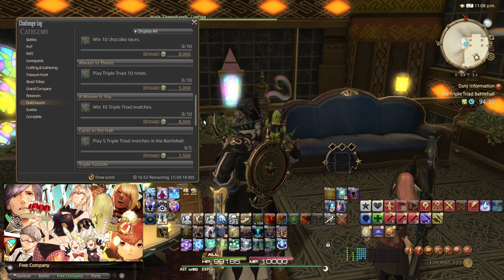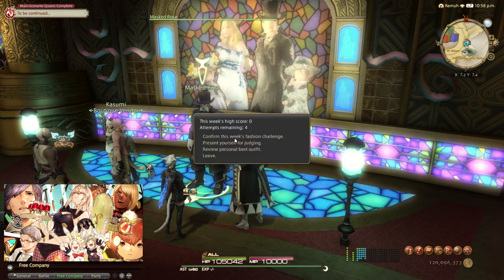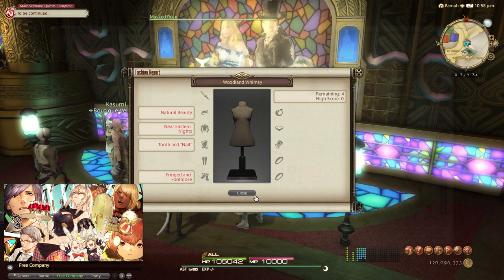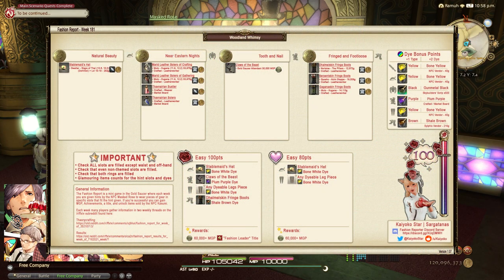Next is Fashion Report, which is a weekly event where you need to show up with certain gear that matches the theme being asked for that week. The theme resets every Tuesday at 4 PM GMT+8, and judging starts every Friday night at 7 PM GMT+8. I suggest following Kyoko Star on their social media to be updated on Fashion Report — links are in the description.